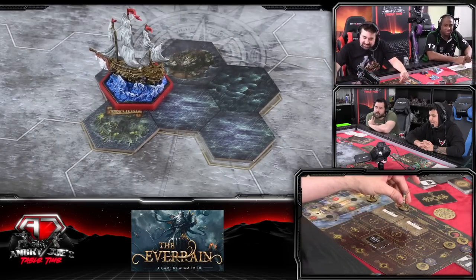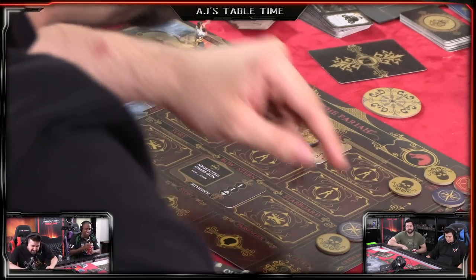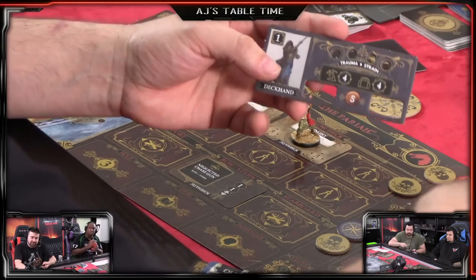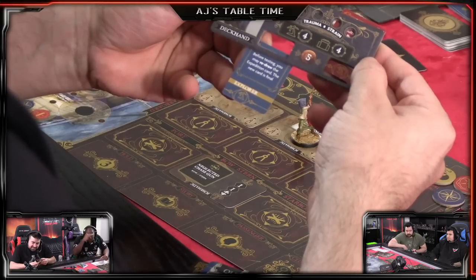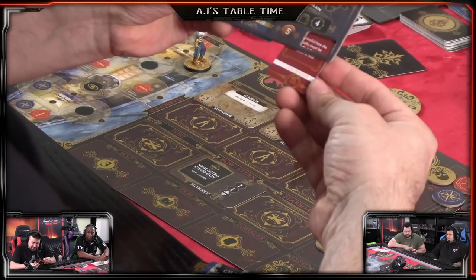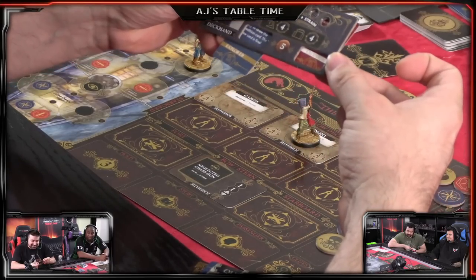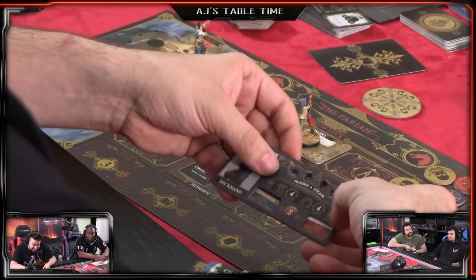I'll send this guy on the expedition. These guys actually correspond to crew bits that you have here - he's a skill four on islands and a skill four in ports. But every crew member comes with a negative trait and a positive trait. This crew member is an explorer - before testing you may redraw the expedition card. But he's also cloddish - successful fate dice results must be re-rolled. So he's a good explorer but he falls on his face when he gets in there. These two traits kind of cancel each other out.